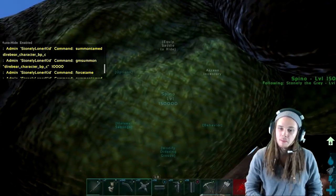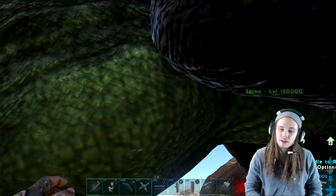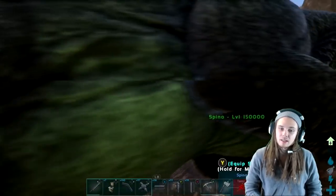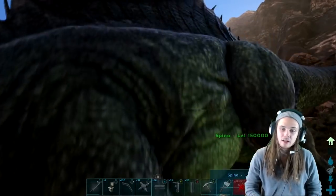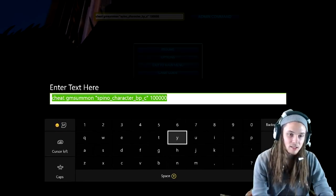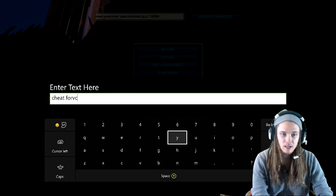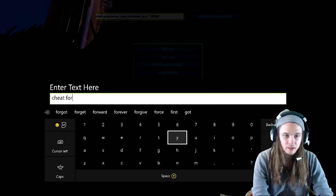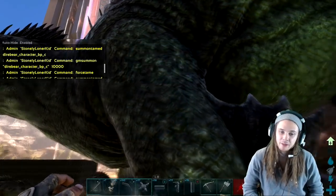If you use this command, it will automatically spawn it following you. Since it is not force-tamed, you will have to make a saddle to be able to ride it. If you don't want to make a saddle and don't know how to force tame, the command is: cheat forcetame. Now you can ride it without a saddle.